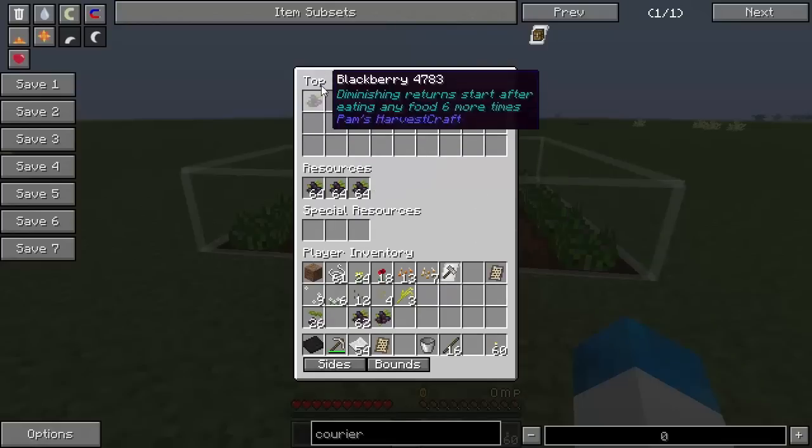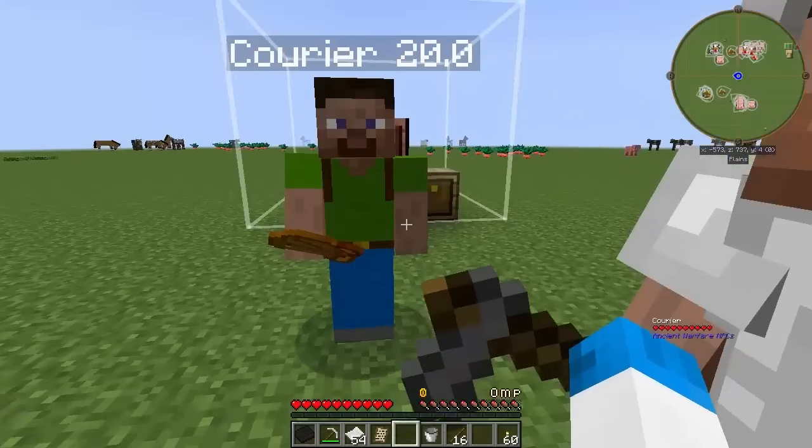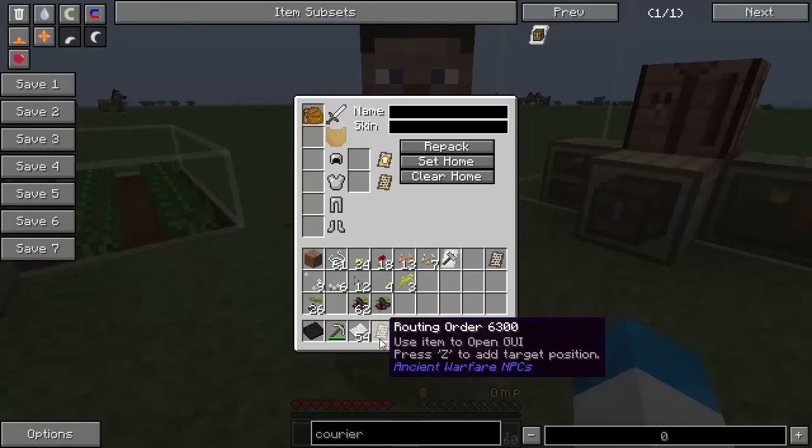This is where I'm not entirely sure. I don't know how to take out of or put into the resources tab, and I don't know how to take out of and put into the special resources tab. It doesn't say anything about that.